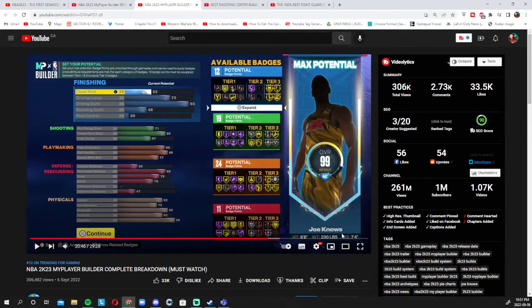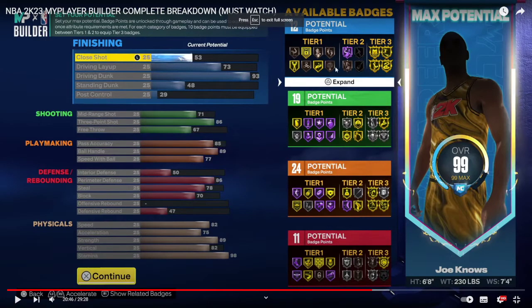Now we have the third and final demigod build — this is Joe Noses' build, and I think this is the best demigod build out of the three. His finishing is very good: 93 driving dunk with 73 driving layup. His shooting — 86 deep three-point shot, with a 71 midrange, but you don't really need midrange in 2K. Just shoot the three or go all the way. His playmaking is actually very good: 89 ball handling with 85 passing accuracy and 77 speed with ball — that is very solid.